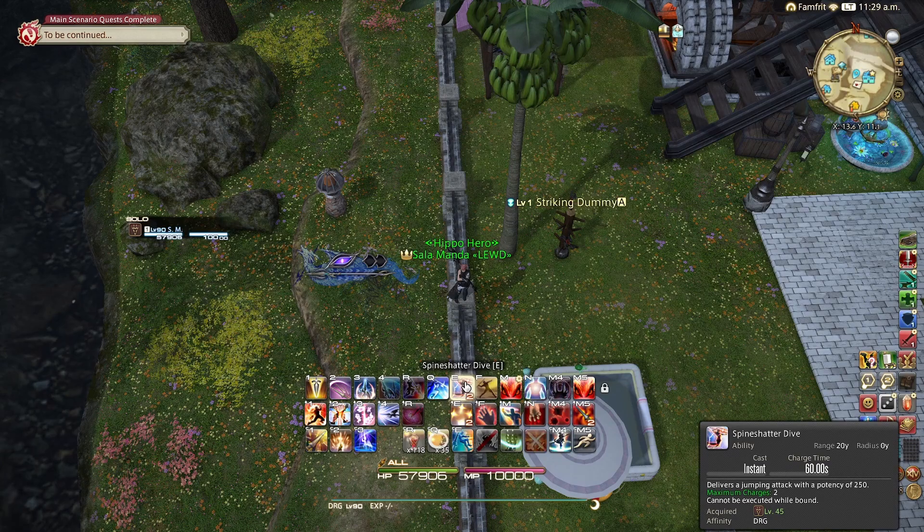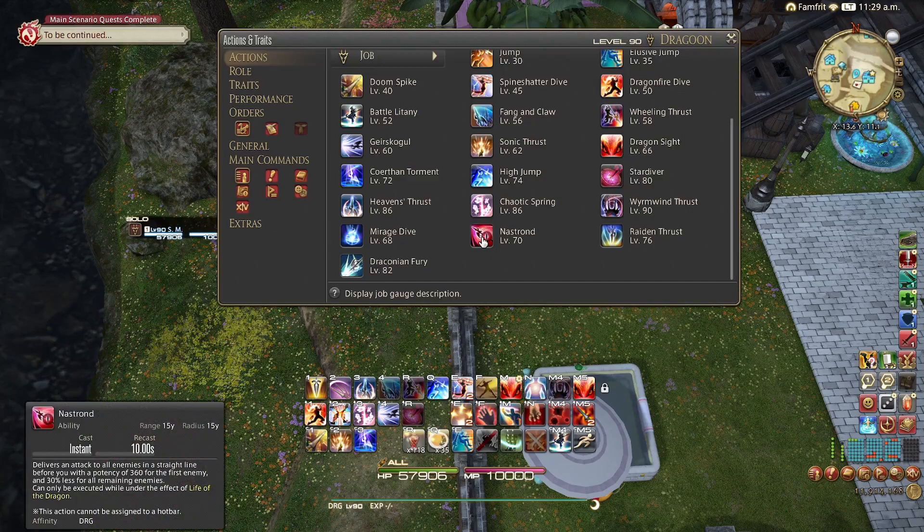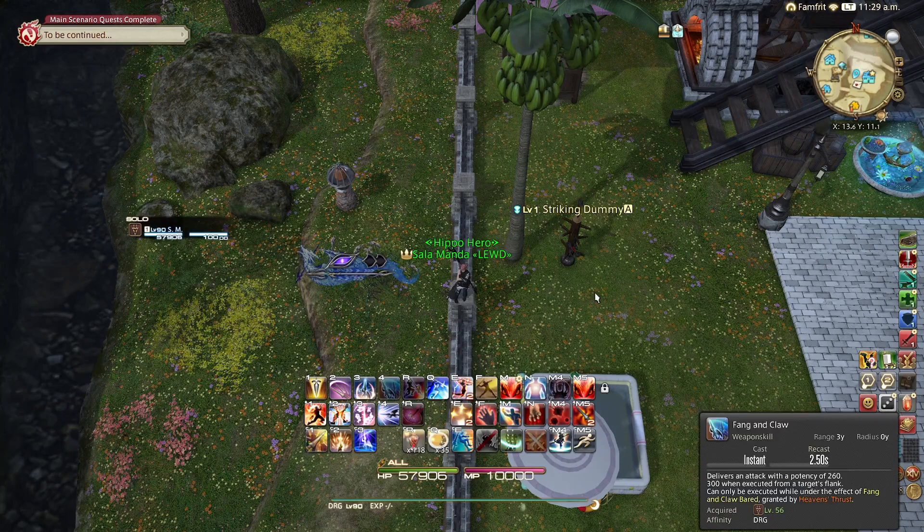In those next 13-ish seconds you're going to be hitting all of your buttons. Things you want to be fitting inside all of your party buffs: Geirskögul, High Jump, two Spine Shatter Dives, Dragonfire Dive, at least one if not two Wyrmwind Thrusts, two Nastronds, a Mirage Dive, and a Life Surge if you have a Heaven's Thrust coming up.